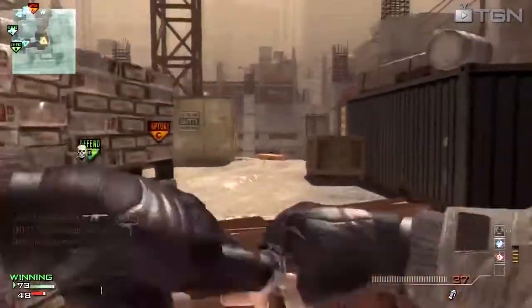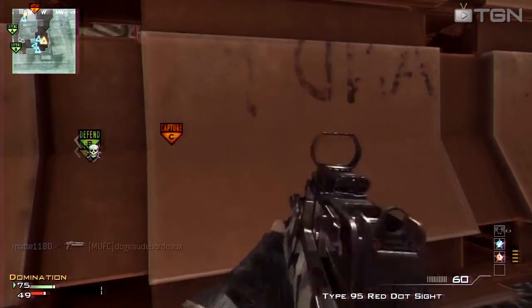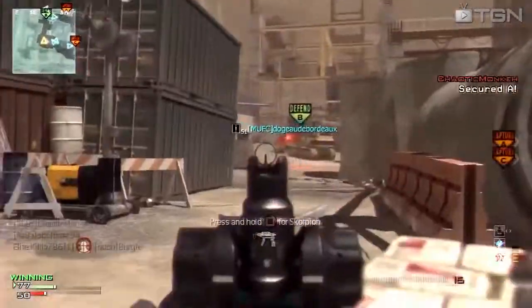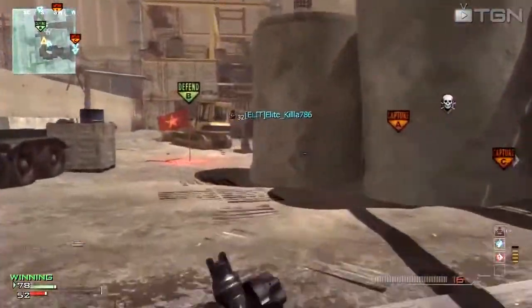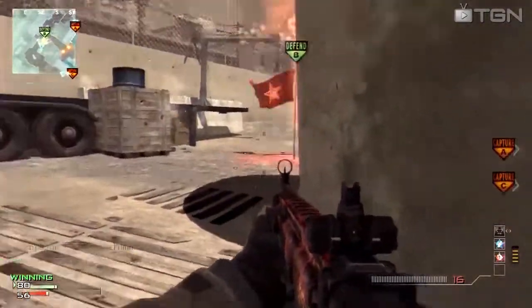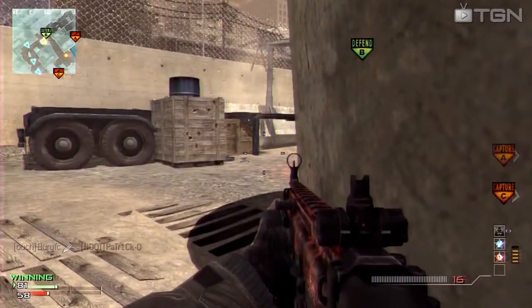This brings me on to my next point about how there are two different types of players — generally, there's slayers and objective players. Objective players are going to go out and try to cap flags and keep enemies off them. Slayers will go around and try to pick off the enemy team, keeping them away from the flags and giving the objective players less to do. That's pretty much how you get a good balance in a Call of Duty game, and most of the time if you have a good balance between objective players and slayers, you will take the victory at the end of the match.